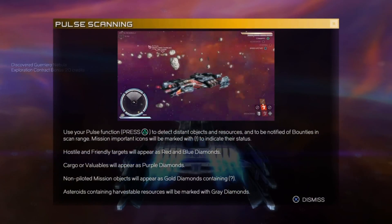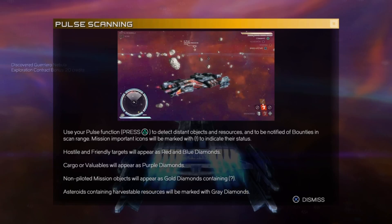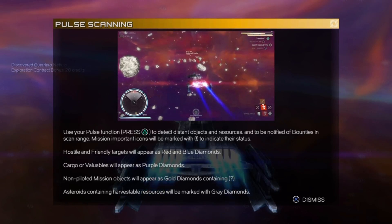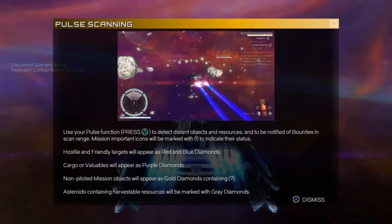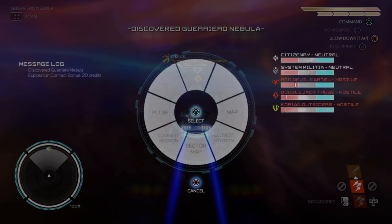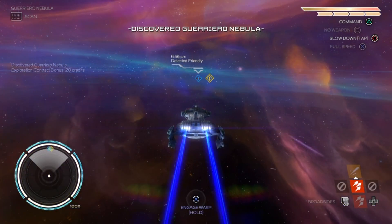Oh my god, that animation takes way too long. Pulse key — use your pulse function to detect distant objects and resources and be notified of bounties. Okay. Hostile and friendly targets. Blue diamond. Pulse. Detected friendly.